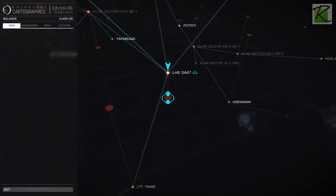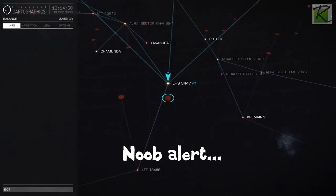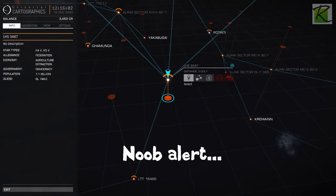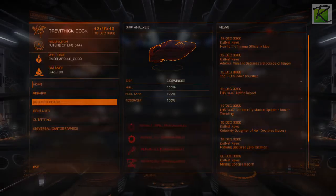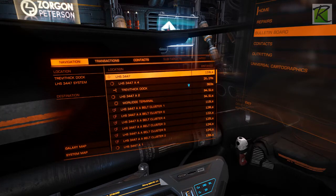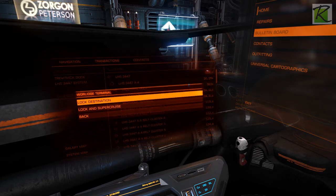How many jumps is that? Where am I? I even have no idea where I currently am. Is the blue marker where I am? Let me actually try and see if I am in LHS 3447. I am in this dock - I should go to this terminal place.